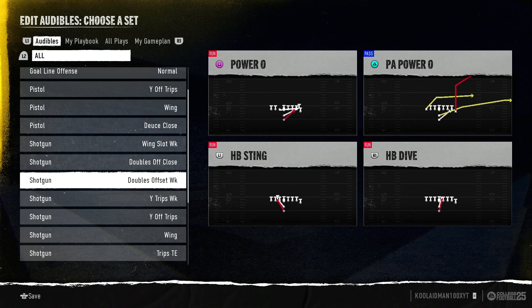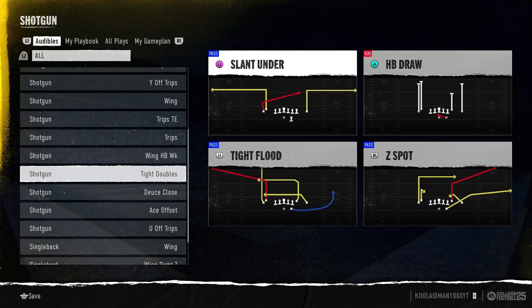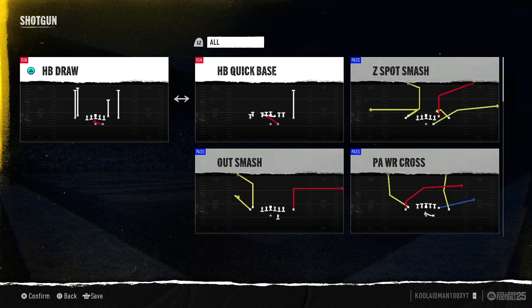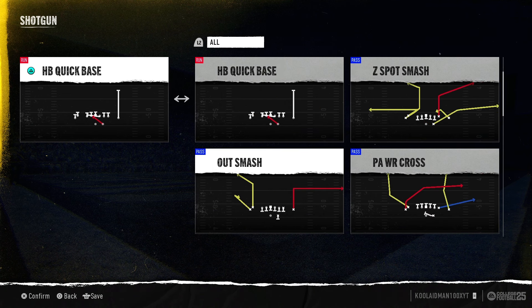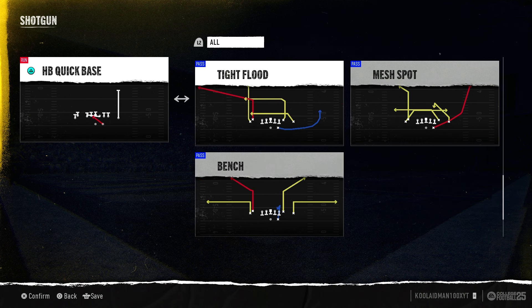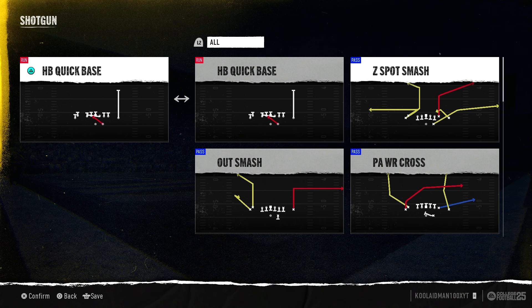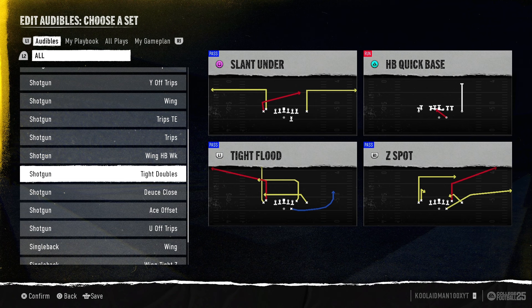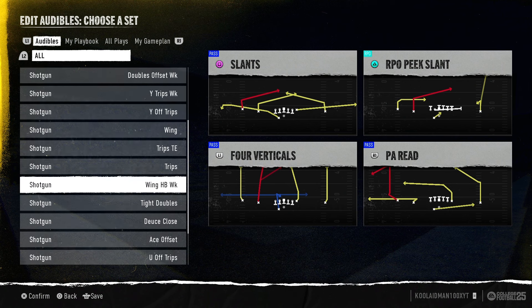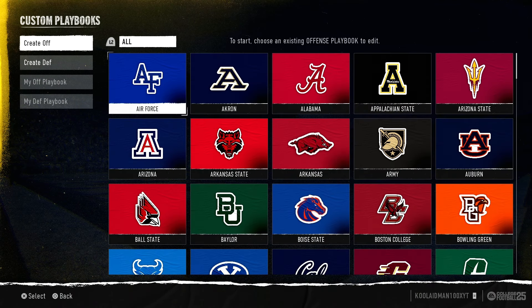The cool thing about Charlotte is that it has tight doubles in here. A lot of people don't know about tight doubles — it's a very versatile offense. Once you jump into it, go to the audible plays, it has cool plays in there. You got the HP base, HP draw, and two running plays. What really makes this formation cool is you got tight floods, bench, mesh spot, Z spot, cross wheel, zig, under, angle, slant under, PA receiver, Z spot — pretty much everything you can utilize. Tight doubles has double off, over off — so you can do a lot of things. Tight doubles would definitely be a game changer for you to use.